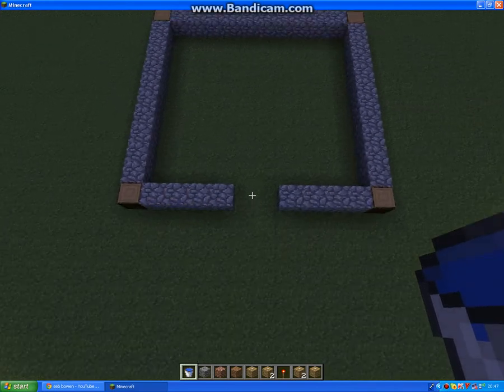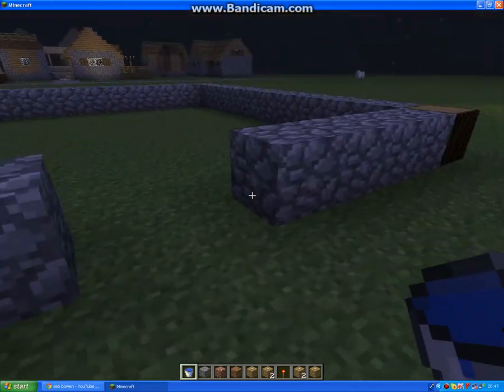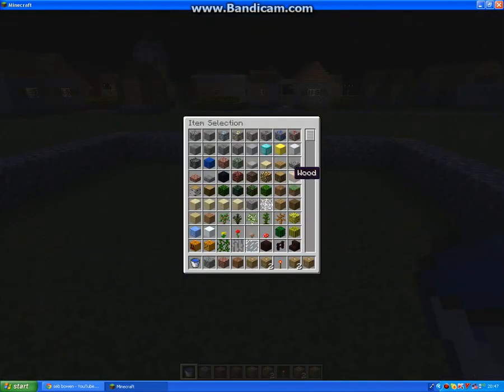So I've put down the foundations — it's a 10x10 house. And it's going to look pretty nice, hopefully. Four blocks, then wood in the corners. Simple cobblestone.